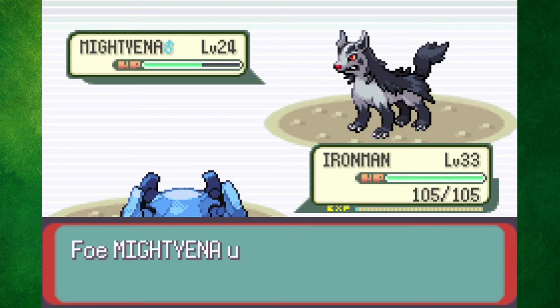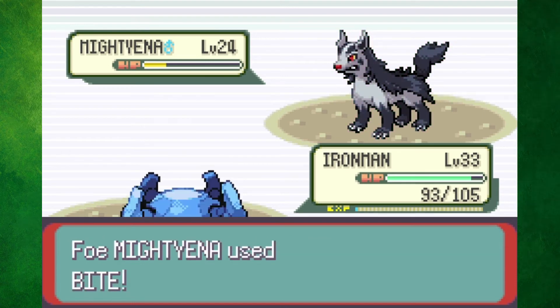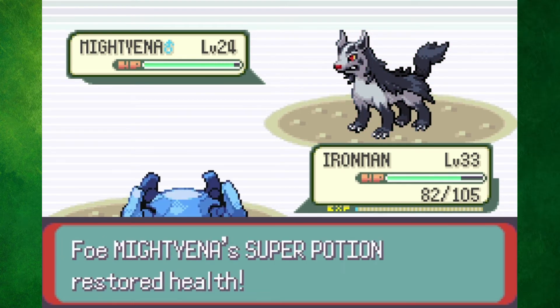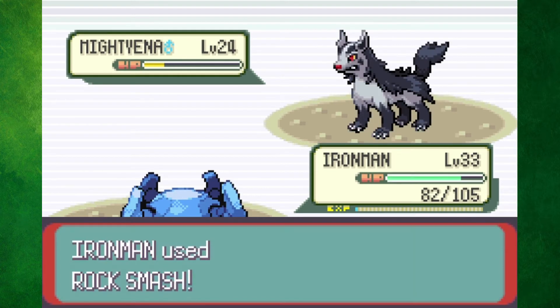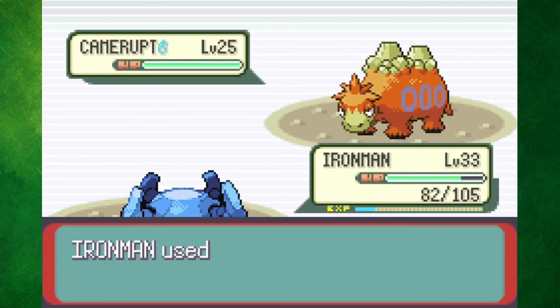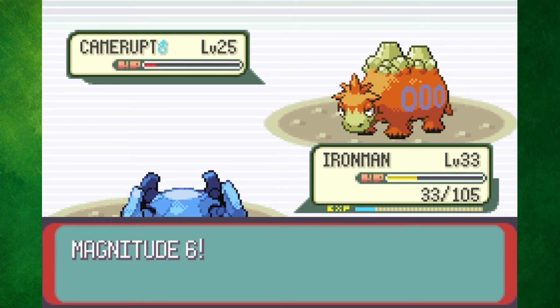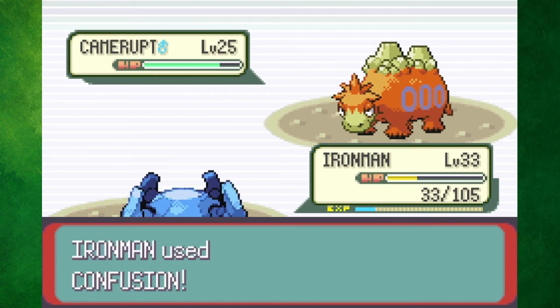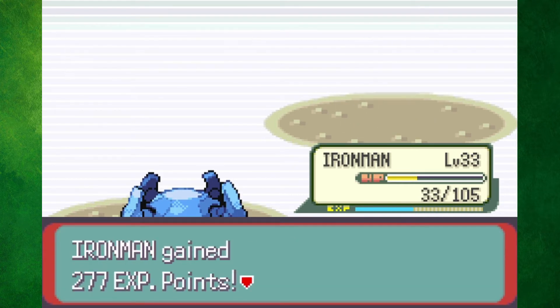Maxie was an easier battle than I thought it would be. My Clear Body ability blocked Mightyena's Intimidate, which was really nice. I eventually took him down with a few Rock Smashes after Maxie used a Super Potion. Camerupt got me all the way down to 33 HP with Ember and Magnitude, but I was barely able to finish him off with some Confusions. Last out was Zubat, but he died in a single hit.